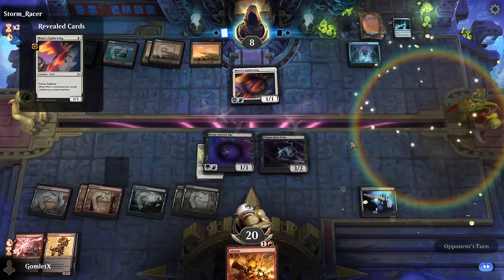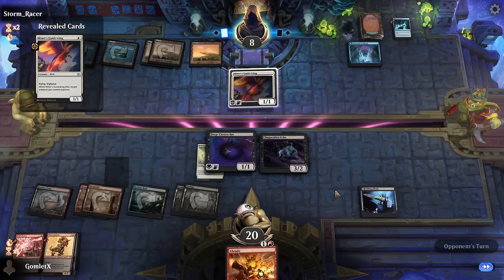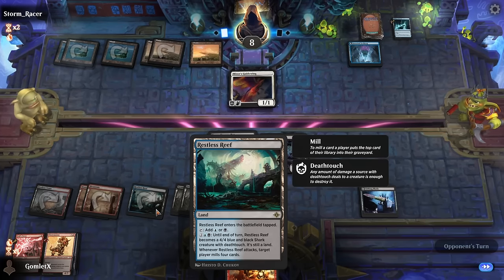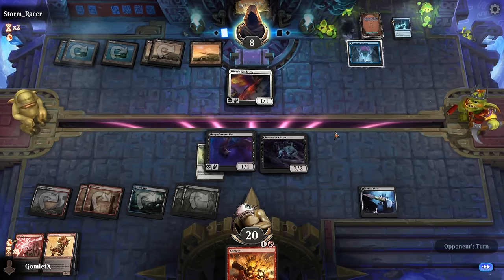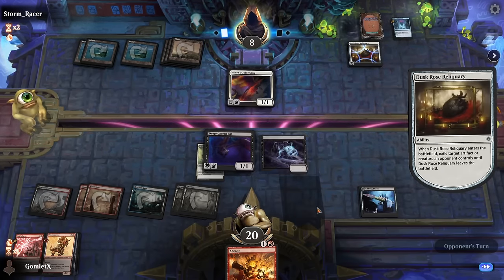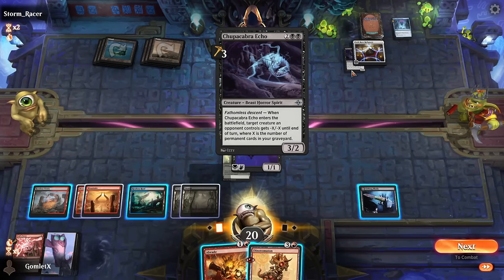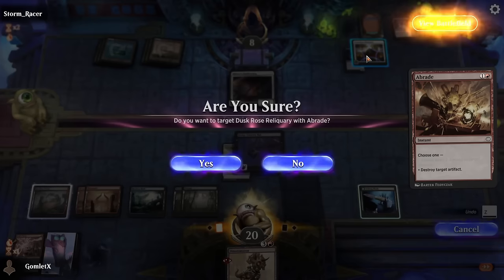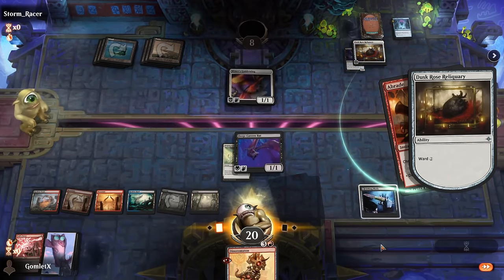However, Abrade on Duskrow's Reliquary is about to be filthy — when it enters the battlefield regardless of how. No Dynatomaton because of the Ward, but this still feels like a great use of our mana, and they just go ahead and concede. We're going to start things off 1-0 as we head into game number two.